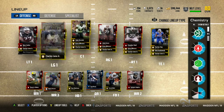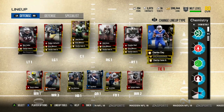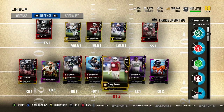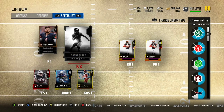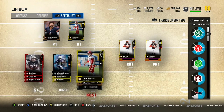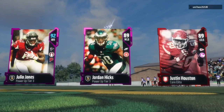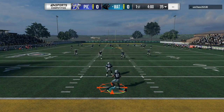Back at it again with a Madden Ultimate Team Season 1 wildcard gameplay video. In this video you guys see the team at 80 overall. We are trying to win our first playoff game of Season 1 and hopefully we do not get bounced out of the playoffs, because we are trying to win our first Super Bowl. He definitely has the better team, at least from the top 3 players.